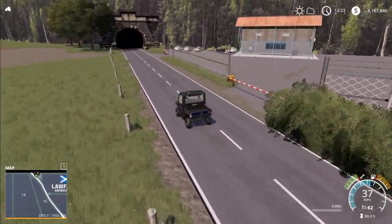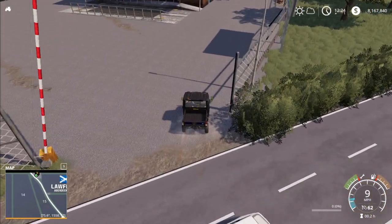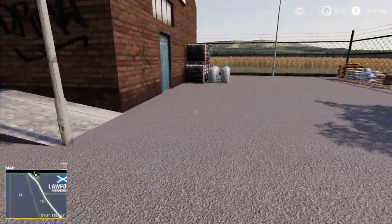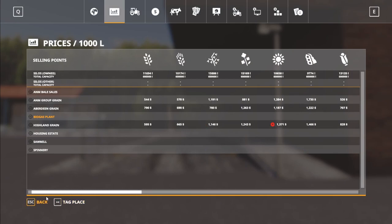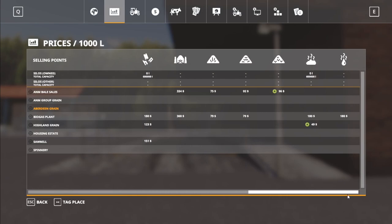Here we are up at the top of the map at Aberdeen Grain. I do like that edge — from a distance it looks great, obviously flat up close, but it's a tricky thing to do. The trigger's a little bit askew on that one, but I don't mind it — I think it looks nice. Did we look at the biogas plant? What it takes? It takes manure and slurry at good prices, as well as hay, grass, silage, and wood chips. Now to Aberdeen Grain: it's going to take wheat, barley, oats, canola, sunflower, soy, corn, sugar beets, potatoes, and sugar cane. I do like that root crop types are available at multiple sell points.